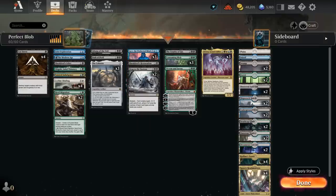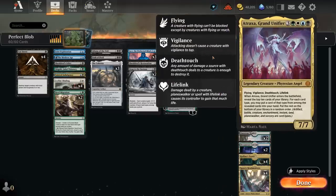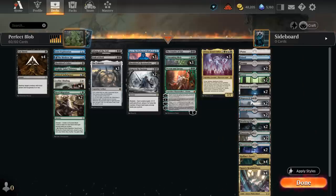We're also an Atraxa deck, which synergizes with having a wide spread of card types throughout the deck — another nice curve-topper that can help find our Blob, as well as another win condition. The deck of course needs a nice spread of card types, and as a four-color deck we need mana fixing. There are plenty of tri-lands in the mana base and some domain synergies requiring different basic lands in play.